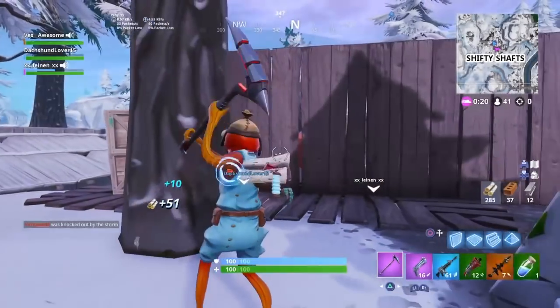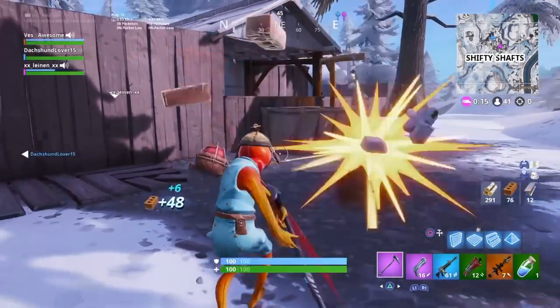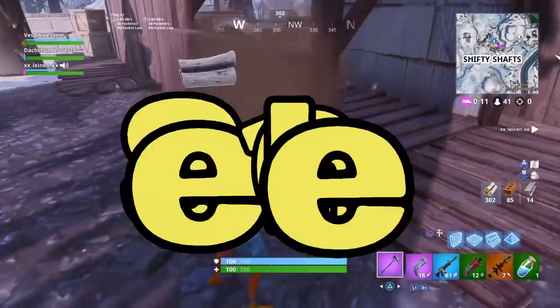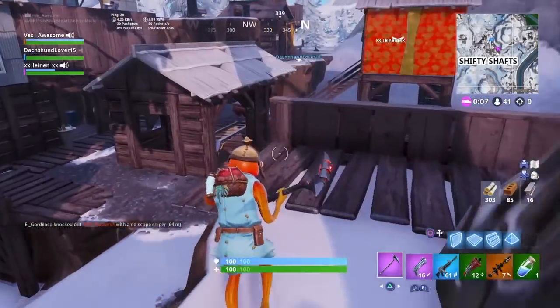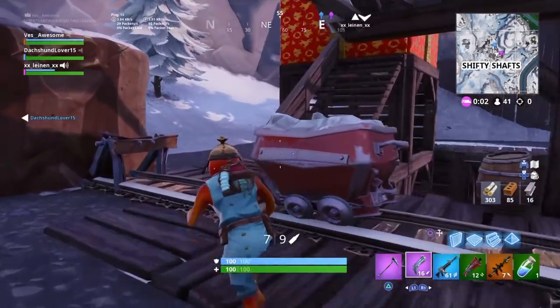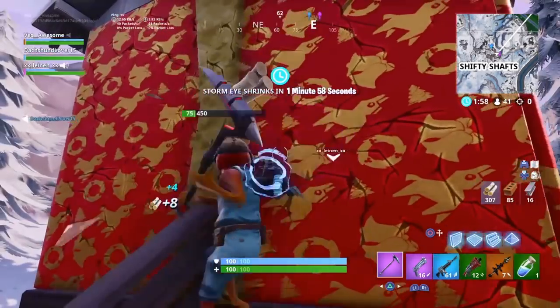We're showing you guys the 14 days of Fortnite day 14 challenge and reward. The challenge is pretty simple - search 14 chests around the whole entire map. Really easy challenge. If you want easy locations, go to places like Tilted, Pleasant, Salty, or Happy Hamlet, because there are a lot of chest locations and houses there.